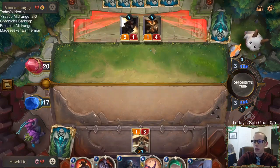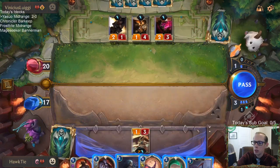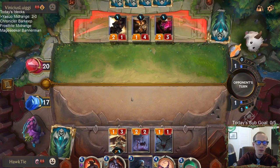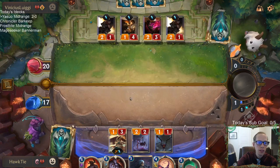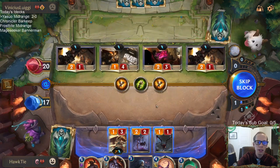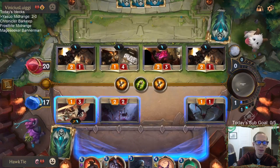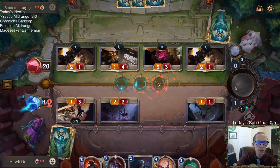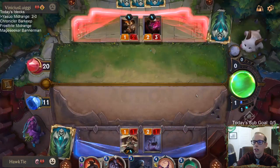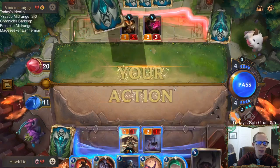This would be a great matchup to draw Yasuo, so we'd have the Yasuo-Roar combo. Drawing House Spider's pretty good too. D.A., you got 5 extra capsules and no extra champions or upgraded capsules — that's a bummer. But still, you got 5 capsules. You probably got just a ton of cards for your collection and a ton of shards.